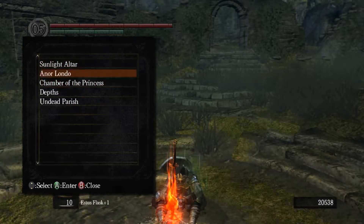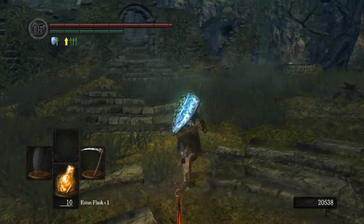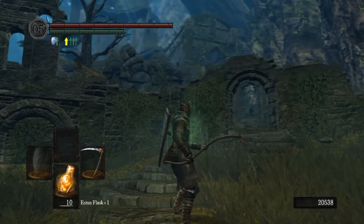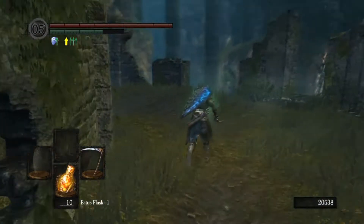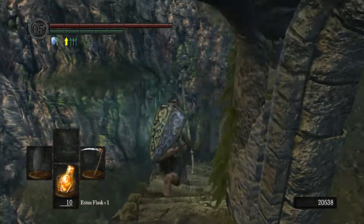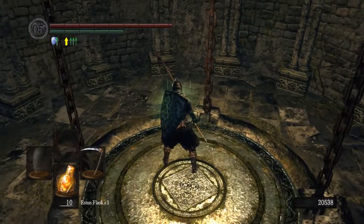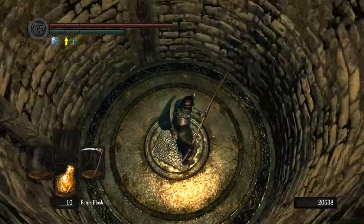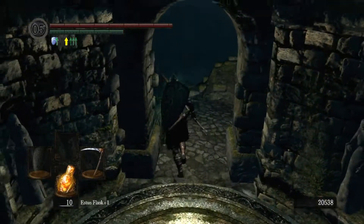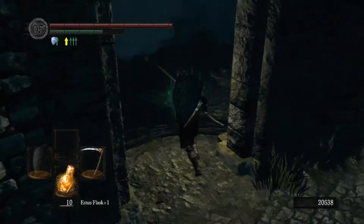I want to make my way towards Blight Town and get down to that area where I can kill the Bed of Chaos. So we'll go down to Blight Town, might as well get that out of the way. We're going to Lost Izalith and that sort of deal — it'll be very dark actually, but we will make our way back down towards that area.